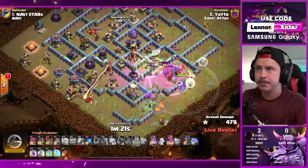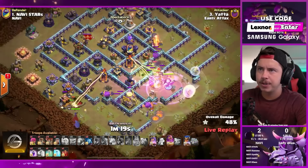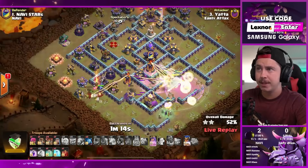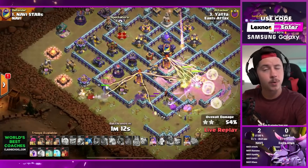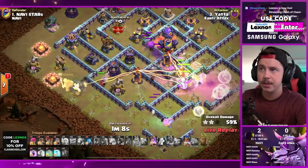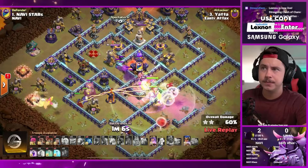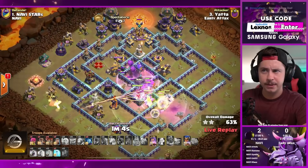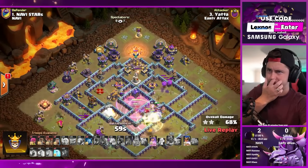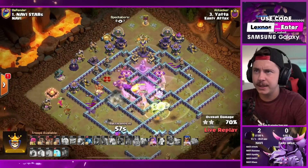Witch on the bottom side trying to get the eagle artillery - he's still holding the warden ability. There he goes, eternal tome popped, keeping everybody alive for about nine seconds. King and royal champion working together on the left side. Skeleton spell in the middle, one more rage, invis as well - we get through that last inferno tower. Flame flinger did take the town hall but did not get the monolith.